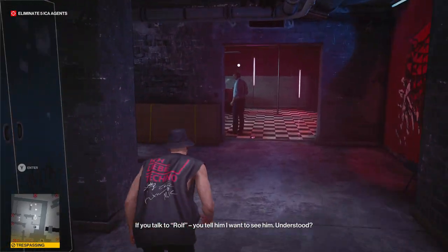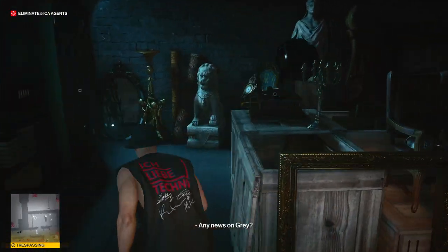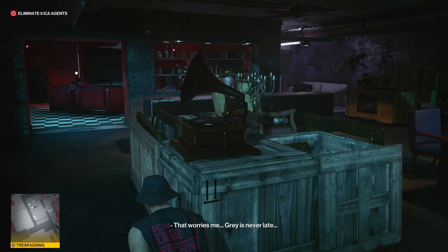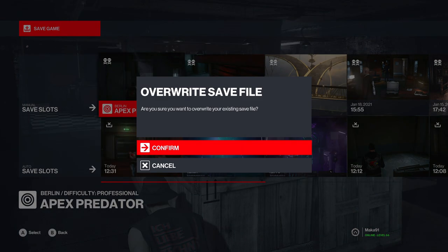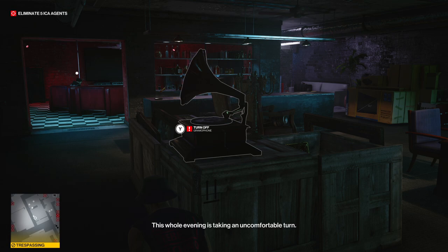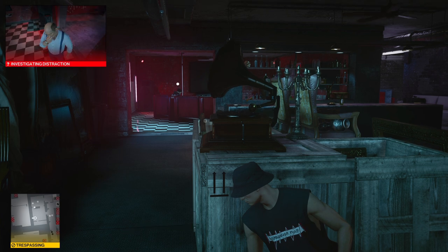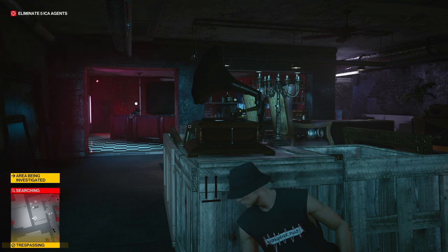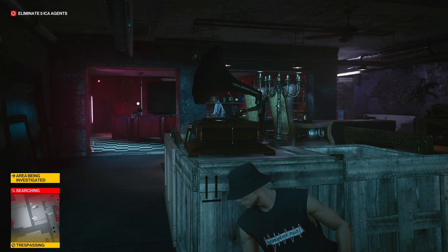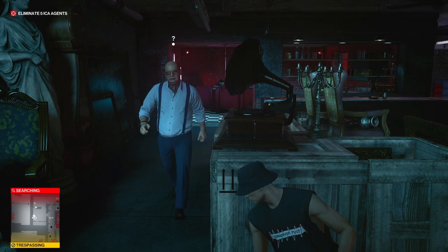Once inside this room, it may be a good idea to make a quick save just in case things go south. Make your way across to the gramophone and turn it on. Then use B to make yourself flush against the counter — this will allow you to subdue from cover, which is a pretty important tactic to make this as painless as possible. Rolf himself will come and inspect the distraction, so subdue him, hide his body in the nearby closet, take his disguise, and make sure to pick up the phone book he dropped.